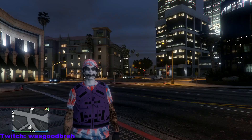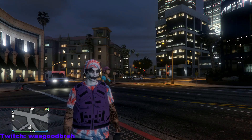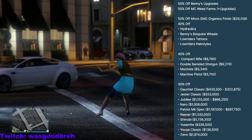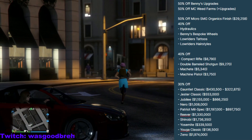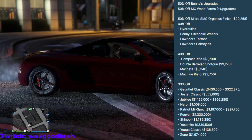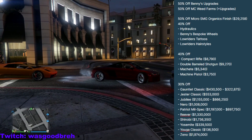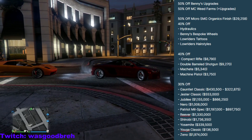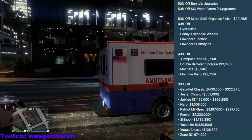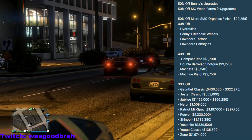Shoutout to TezFunz2 on Twitter for the discount info. It's 50% off Benny's upgrades, 50% off MC cocaine lockup upgrades, 50% off the Micro SMG Gold finish. Also 40% off hydraulics, Benny's bespoke wheels, lowrider tattoos, lowrider hairstyles, the Compact Rifle, Double Barrel Shotgun, Machete, and Machine Pistol — all under 10k each. And 30% off the Gauntlet Classic, Jester Classic, Jubilee, Nero, Patriot Mil-Spec, Reaver, Shinobi, Yosemite, Youga Classic, and the Zentorno.